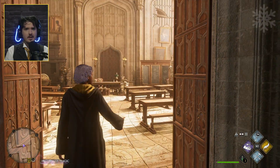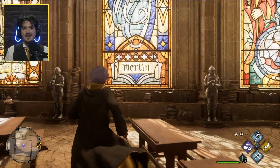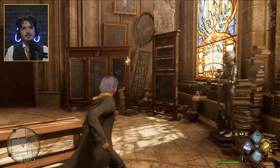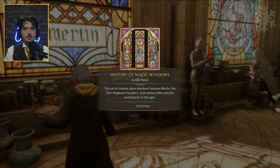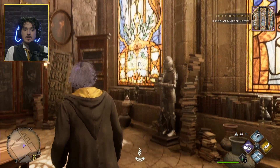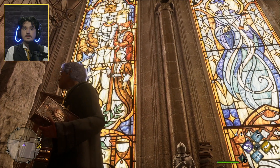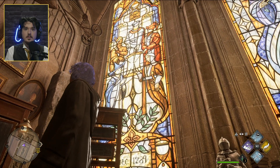That's the history of magic classroom. Oh hello — history of magic windows! This set of stained glass windows features Merlin, the four Hogwarts founders, and various other witches and wizards of the ages. So that's Merlin, and those are the four founders, and there's the architect between them.